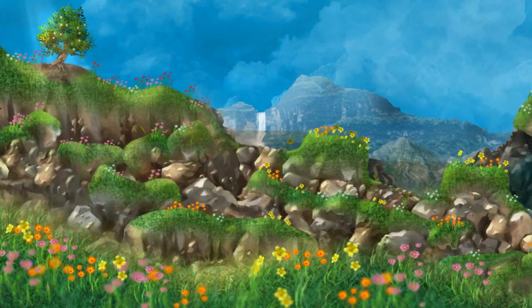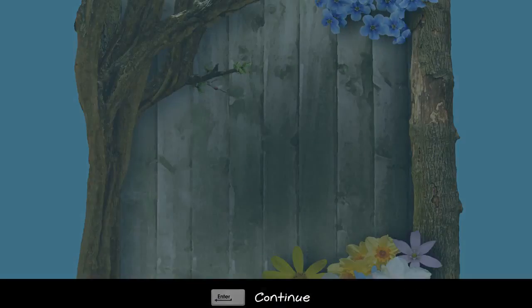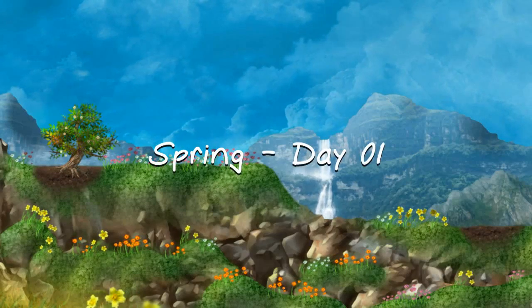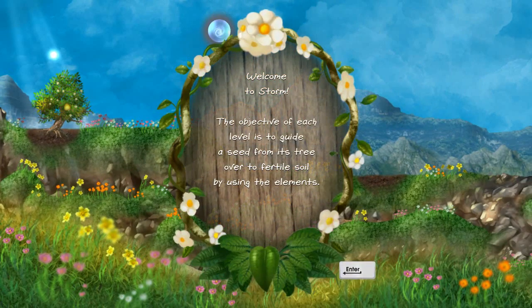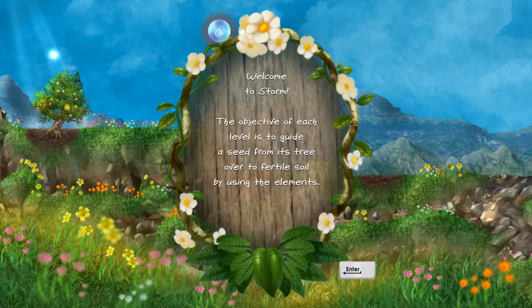We're going to go ahead and start a new game — it's the very first time I've ever played this. You can move the camera around by moving the cursor to the edges of the screen. Oh spring, day one — look how pretty this is! Welcome to STORM: the objective of each level is to guide a seed from its tree over to the fertile soil by using the elements.